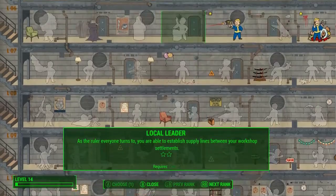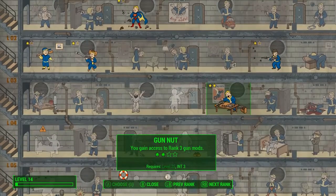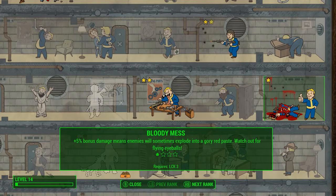There are 70 base perks with multiple ranks that do new things, yielding 275 that you can choose from. And it gives you a ton of choice and many different ways to develop your character over the course of the game. It's all up to you.